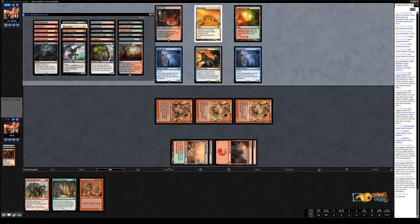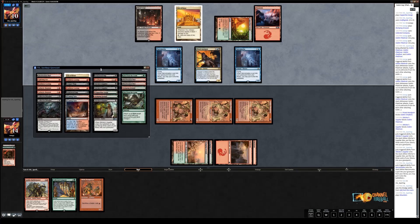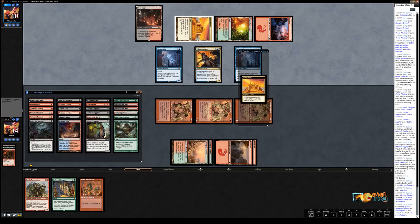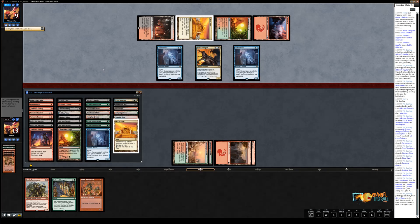I have a Life from the Loam to dredge, then Loam back any three lands. Now we can Conflagrate — X equals seven. Two to that Piledriver. You get a Piledriver. Now I'm going to pay red-red. This is the fun part: discard your entire hand. One with Nothing, eat your heart out. This card actually does something when you discard your entire hand, so it's definitely got the advantage there.